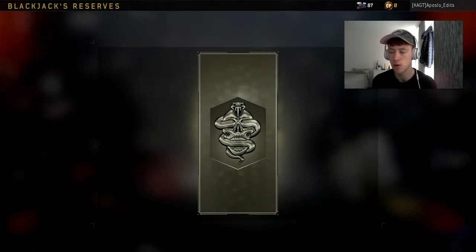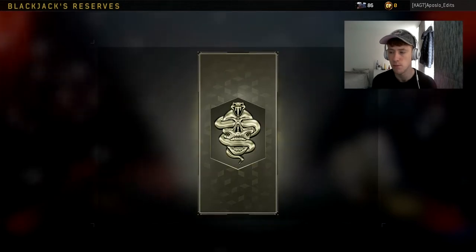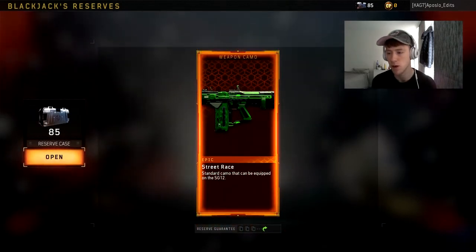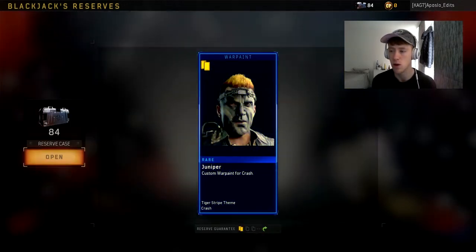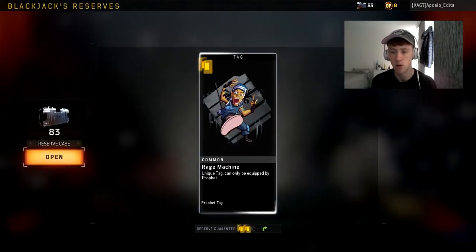Even more commons — re-roll. Not even one tenth of the way. War mask, war paint — nice. We're getting quite a lot of camos for the SG12 which I do not use. I hate shotguns in this game, I absolutely hate them. Going through pretty quickly though.